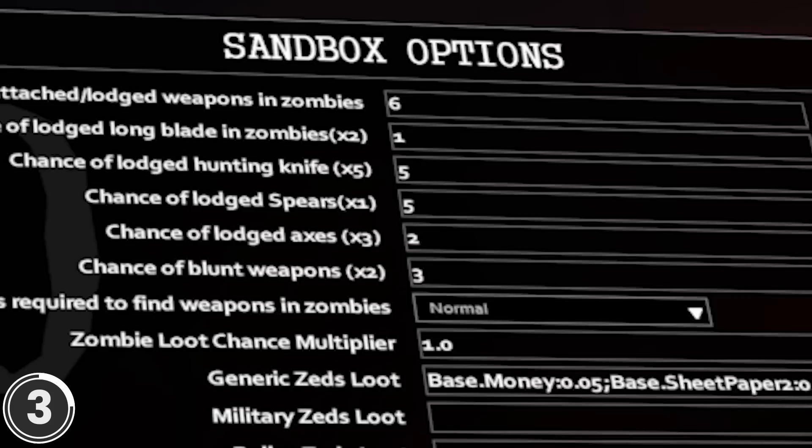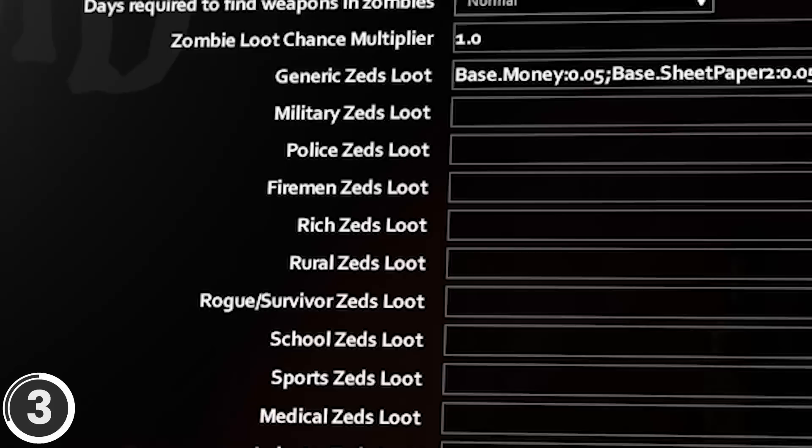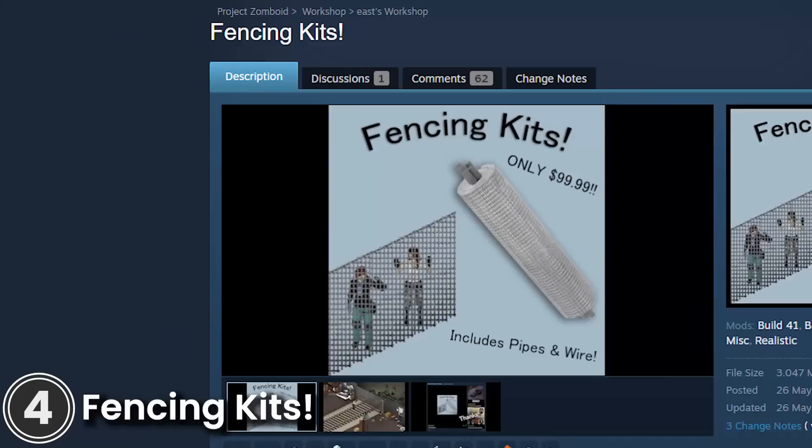More Loot Settings. This mod adds custom loot options to the sandbox settings. You can modify the zombie loot multiplier, the global chance of attached weapons on zombies, the chance of finding long blades or hunting knives on zombies, and much more. Be sure to check out the workshop page — it has a really in-depth description of everything you can tweak.